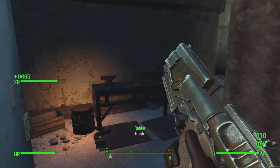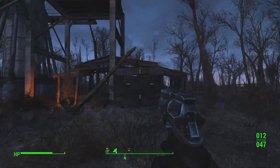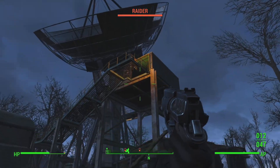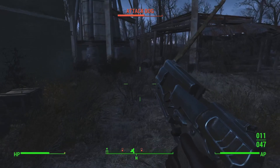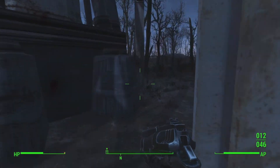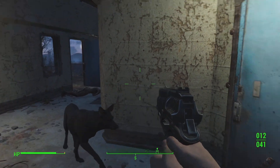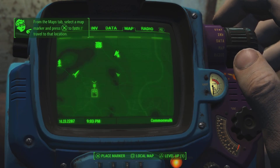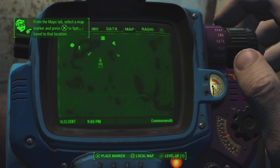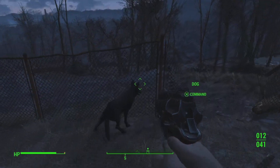Be careful around here because there are mole rats with explosives attached to them. You should be fine as long as you stay far away and shoot them from a distance. In this area there's also a locket, and if you bring it over to the settlement somewhere over there you can get discounts from them. We'll do that at some point. For now we're heading down to the quarry.